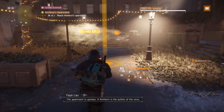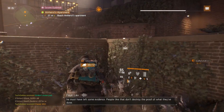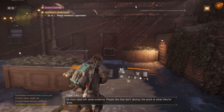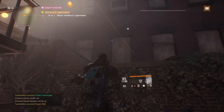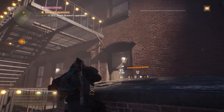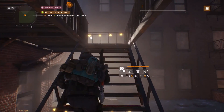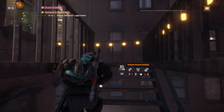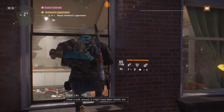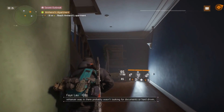The apartment is upstairs. If Amherst is the author of the virus, he must have left some evidence. People like that don't destroy the proof of what they've done. Have a look around — it might have been looted, but whoever was in there probably wasn't looking for documents or hard drives.